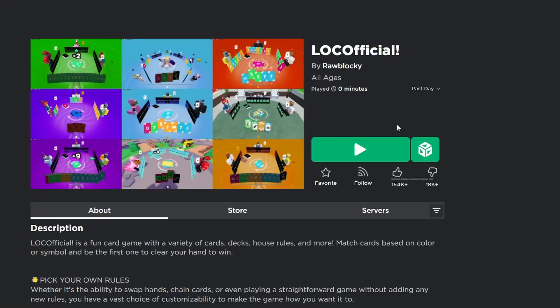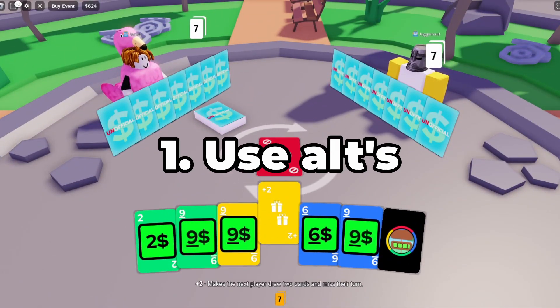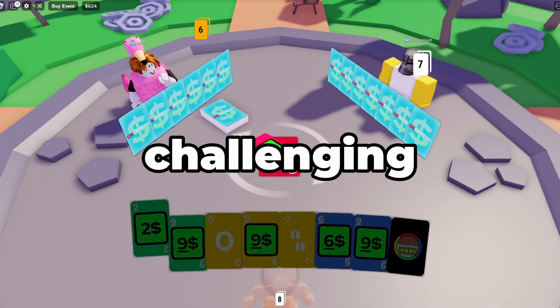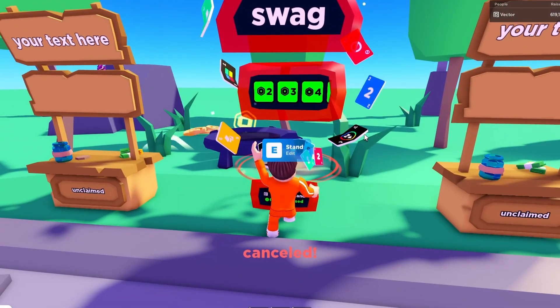To get the Uno booth, join the game Loco Official. Start the game using the Please Donate deck and win. To make the process easier, use alt accounts or ask your friends instead of playing against the bots, as it may be more challenging to win against them. Once you've won, return to Please Donate and you'll have the booth.